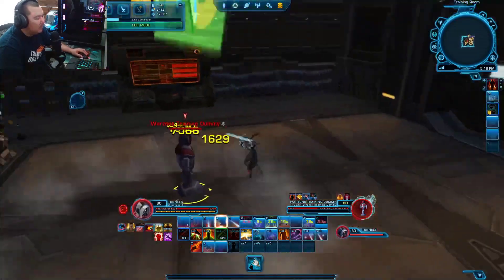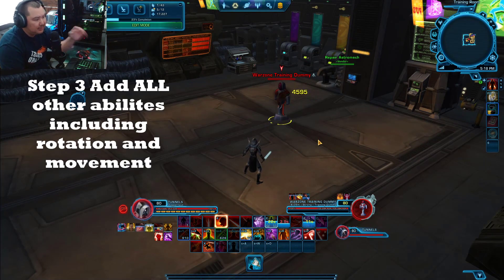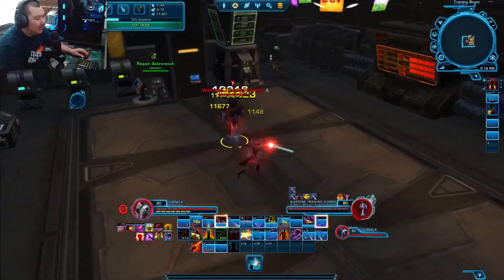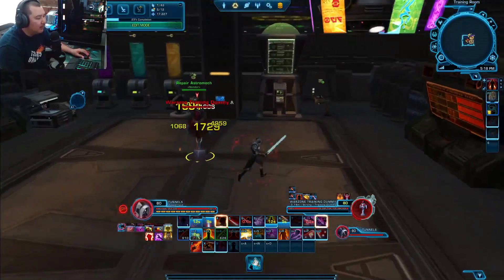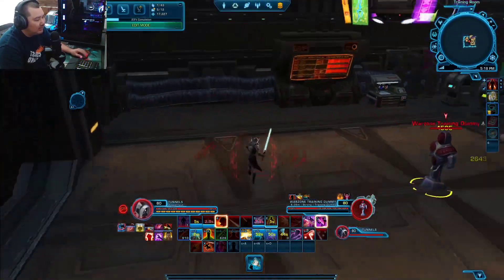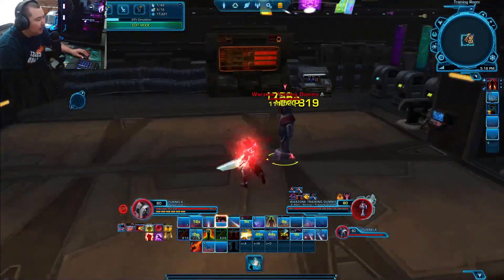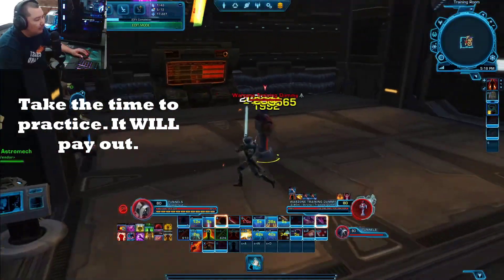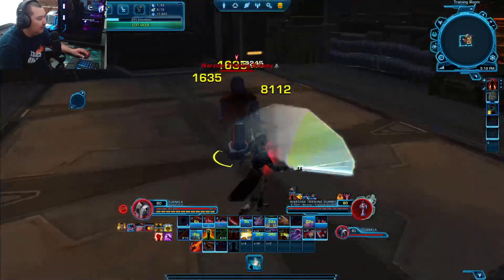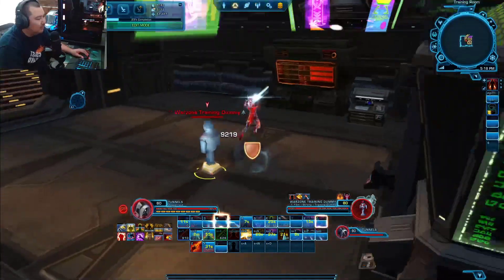Switch directions from time to time and practice on both sides. Adding to this practice now is to use all of your other abilities along with your DPS rotation. As you're doing your rotation and strafing around the target, go ahead and use Saber Ward, a push, a choke, your taunts — all of your buttons. Spend time on the dummy and practice all of your abilities while moving and changing directions. Get used to the keybinds, build that muscle memory, and practice. The key word here is practice.